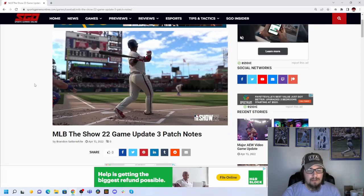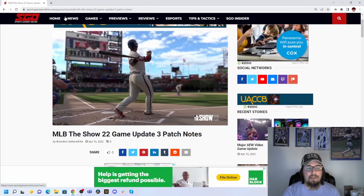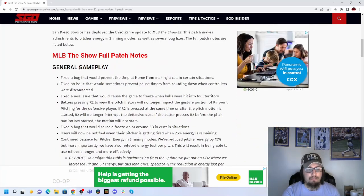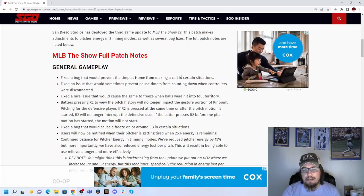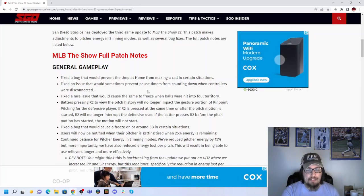Here's the article on the patch notes. All of these patch notes can be found on sportsgamersonline.com — I will leave a link in the description. When you look at it, a lot of general gameplay fixes, most of them bugs, like a bug that would prevent the ump from making a call in certain situations at home, and a fix for an issue where foul balls would cause the game to freeze up.